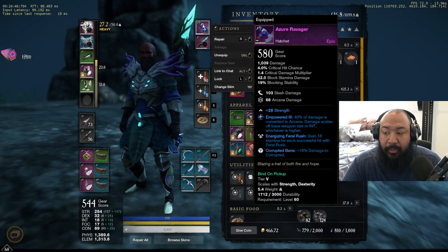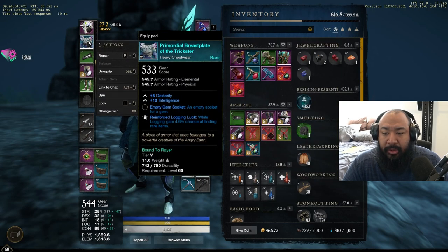I thought that since these items raised my gear score average, I'd start to get gear close to that level — but that's not how it works. Your gear score drops are based on your actual drops only. Not weapons or items from quests, not traded items, not crafted items. Anything that's not a direct drop does not matter.